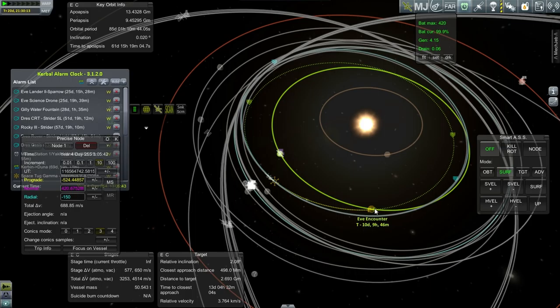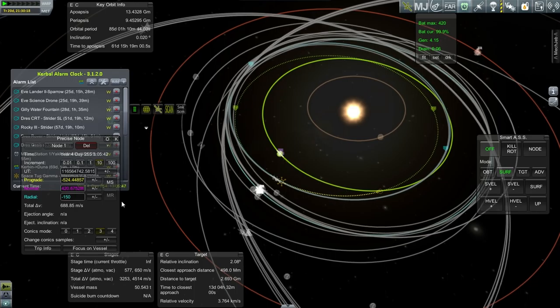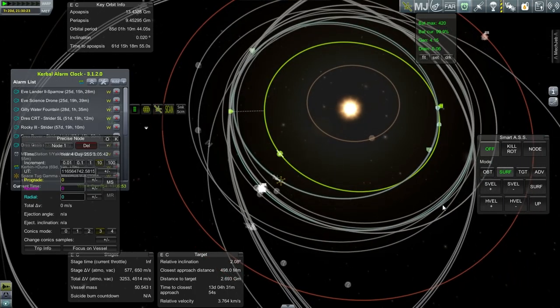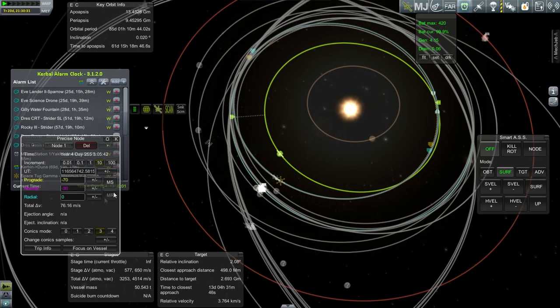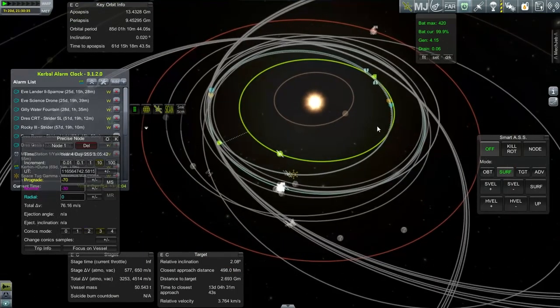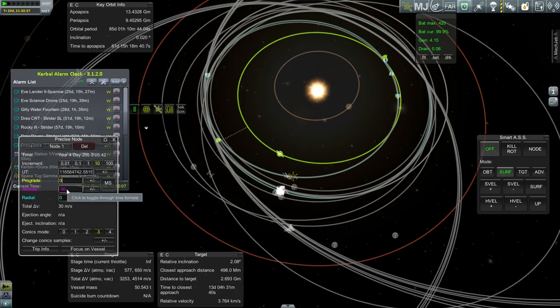I can get an EVE encounter in 10 days if I burn out the stage and a little bit more, but that seems a bit excessive. I don't know why it doesn't have anything remotely available where my original plot was. It looks like the Explorer X is not the only vehicle — especially when it comes to EVE — that doesn't seem to have the right trajectory. Let me pop out to the tracking station to see how many vehicles have been affected.